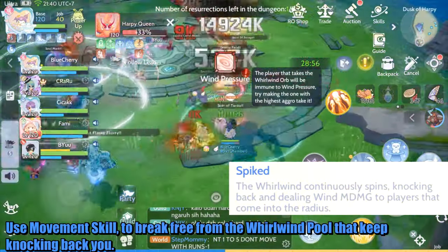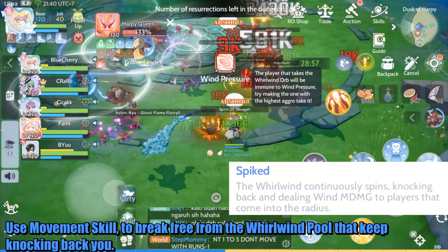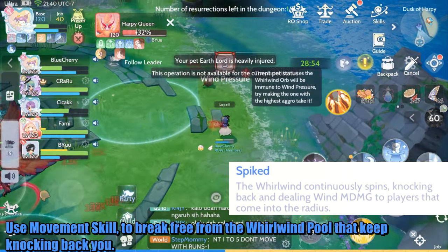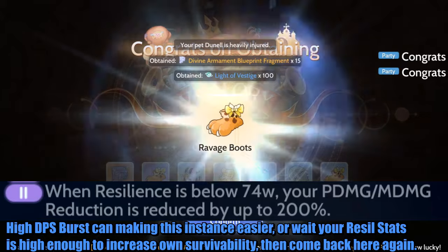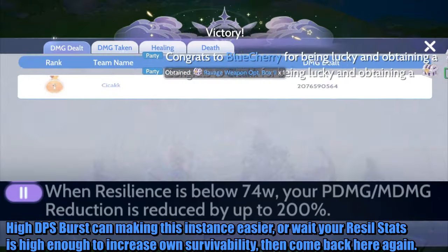Use movement skills to break free from the whirlwind pull that keeps knocking you back. High DPS burst can make this instance easier, or wait until your resilience stats are high enough to increase survivability, then come back.